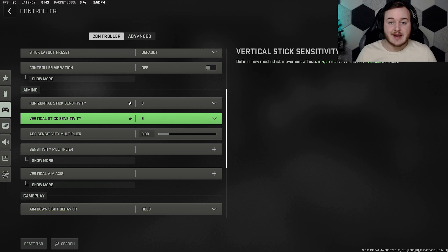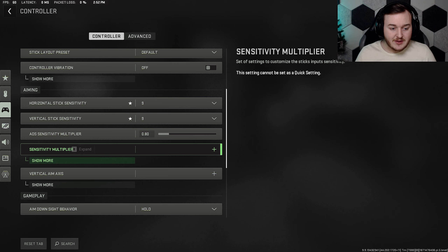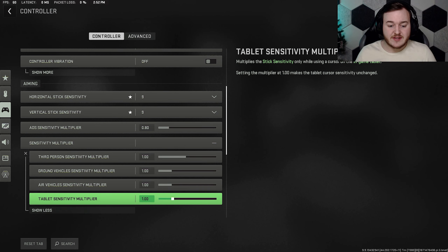Now the most important things: aiming and gameplay settings. Vertical and horizontal sensitivity I have at 9/9 — it's between slow and fast, really a sweet spot. The ADS sensitivity multiplier is the most important, at 0.8. Your aiming down sights will be a little bit slower, which is going to help you track your targets a little bit easier.